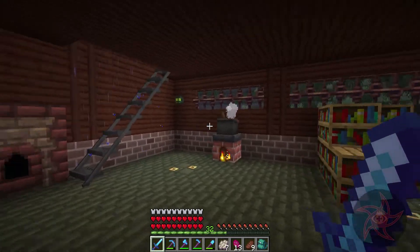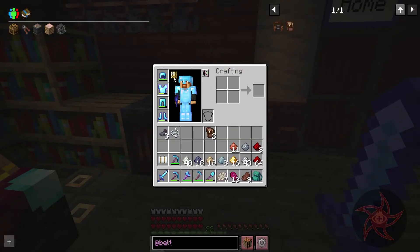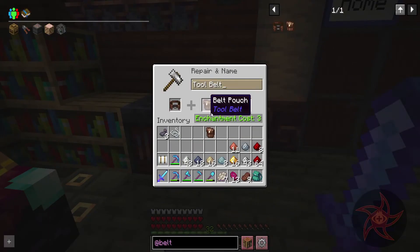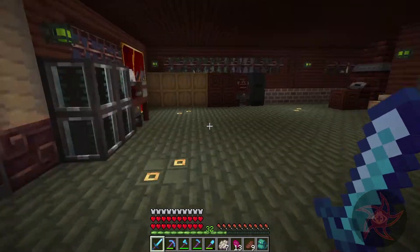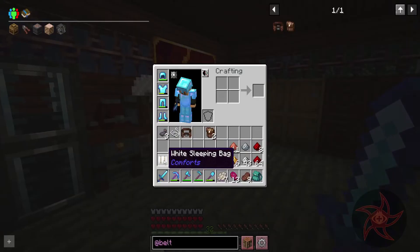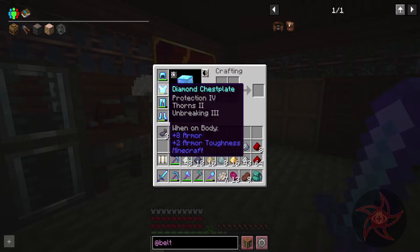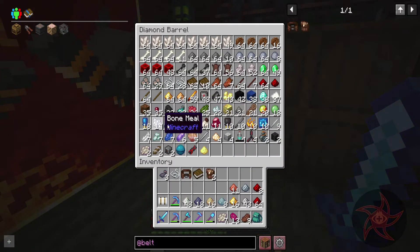It's still raining, and I found out you combine items with the tool belt using an anvil - three levels. Well, before we do that, should I just try a book then maybe?